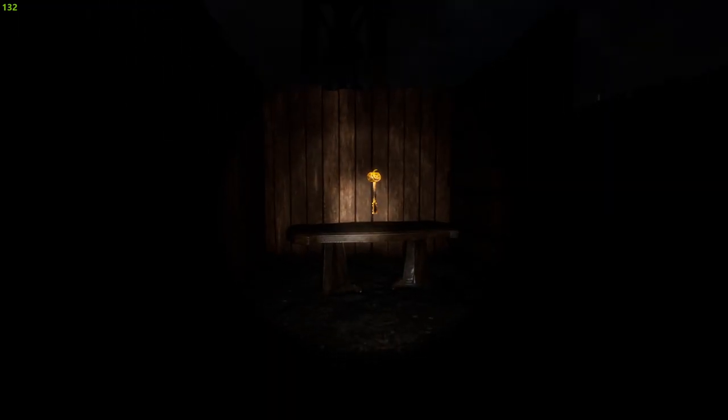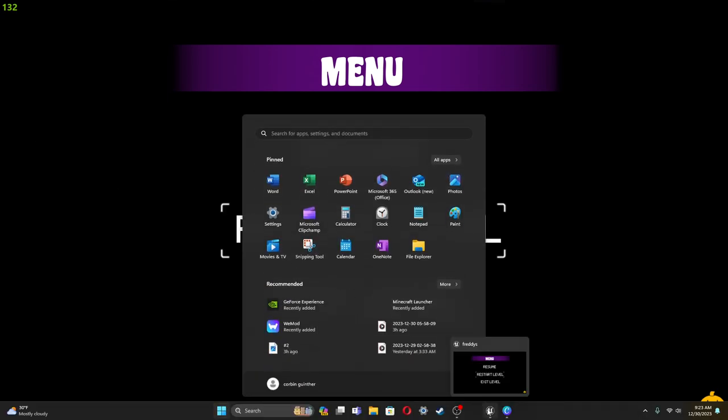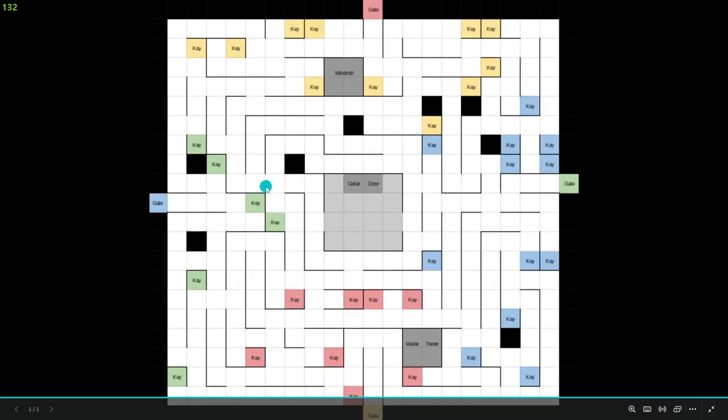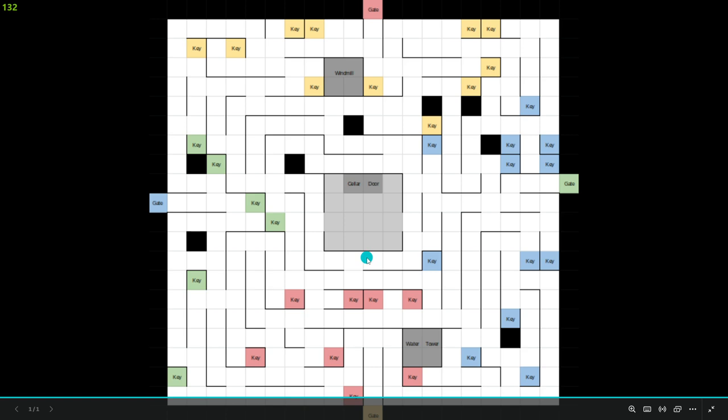An orange key... yellow key. Why yellow? The map said green. Yellow - it's down here. So go around, it's not that far out of the way. But I'm up here and I need to be down here - that's the problem.